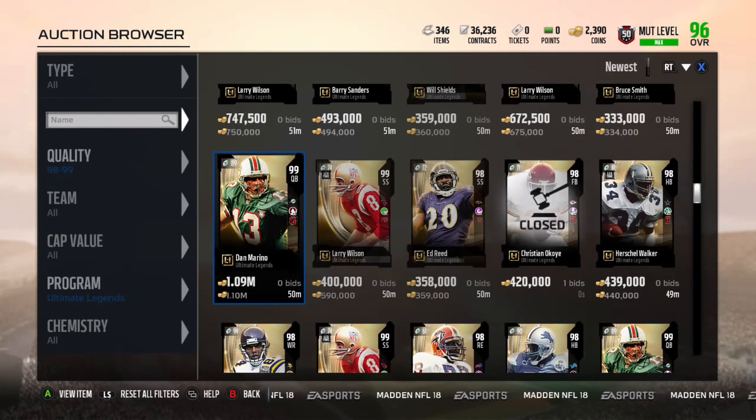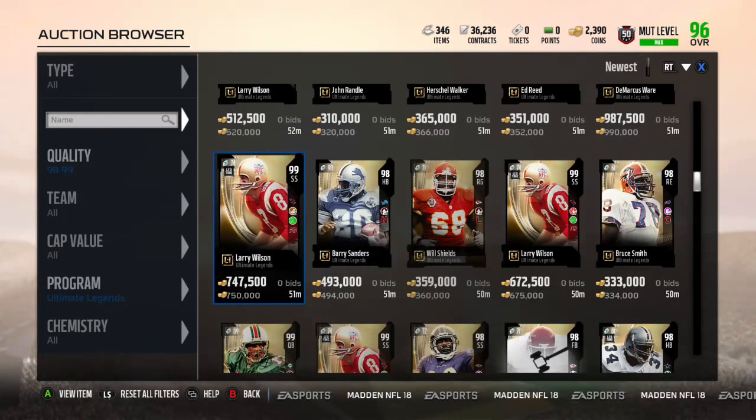Those are the three Ultimate Legend cards for today. And of course, the Golden Ticket stuff is out today — look out for that if you're opening packs. There are 10 available for Xbox One, 10 for PS4. If you guys have any comments or questions, put them in the comments down below — I answer them ASAP. Hit the like button if you guys like this video. Hit the subscribe button if you want to know when my next video is coming. Hope you guys have a great day. I'll see you guys soon.